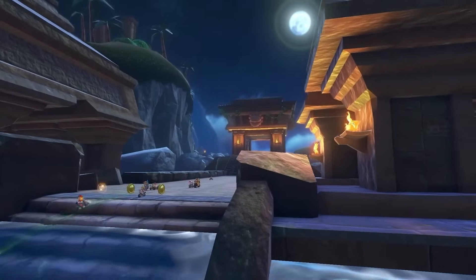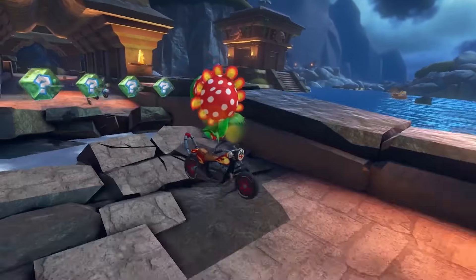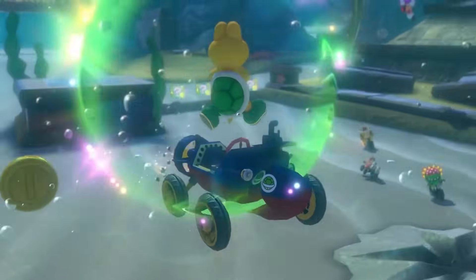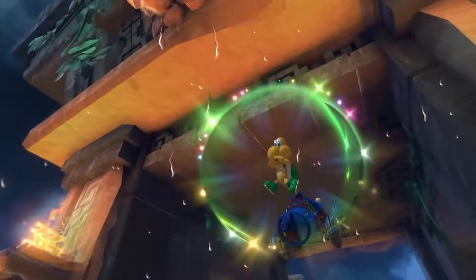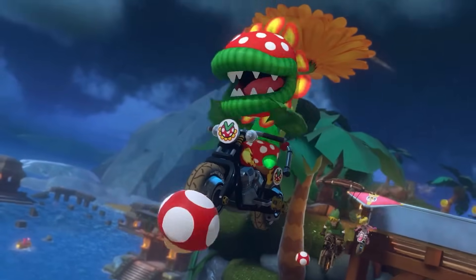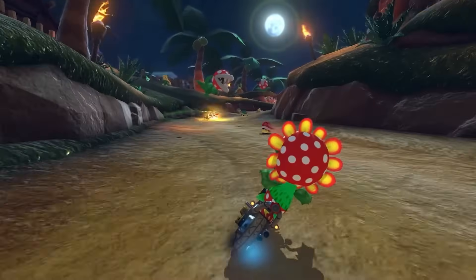Piranha Plant Cove is a race course from Mario Kart Tour. This scenic course is situated on an archipelago adorned with underwater ruins, and is still meticulously designed with a captivating Piranha Plant motif. The underwater ruins have an uncanny resemblance to the legendary underwater city of Atlantis, just making Piranha Plant Cove a visual delight for racers.